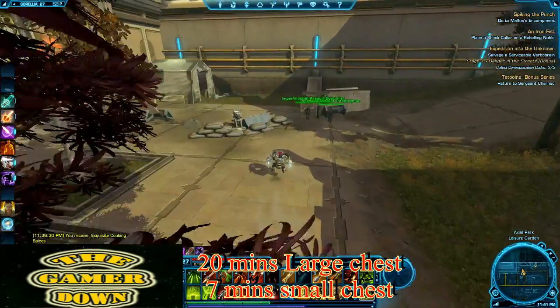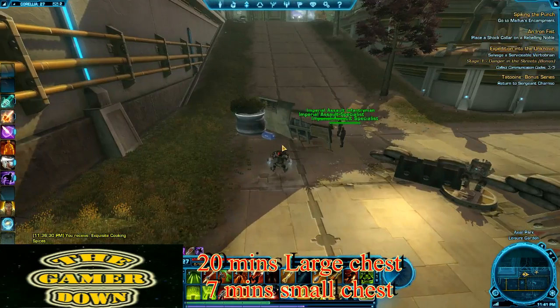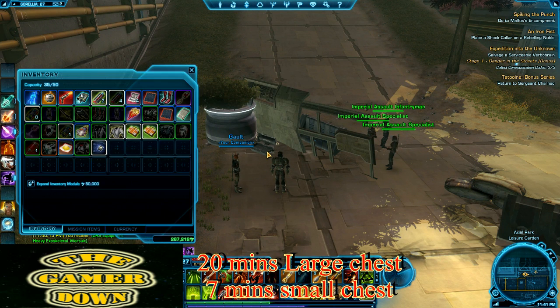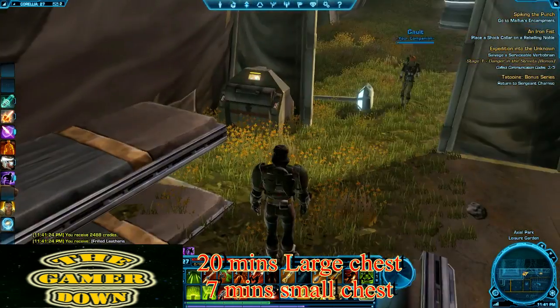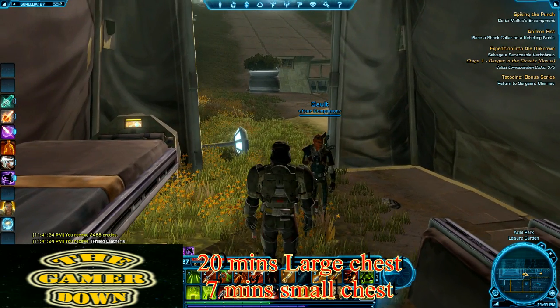Each one of the small chests drops between 2,500 and about 4,000 credits, so you have a lot of credits coming in in a very short period of time. It took me about four or five hours to get about 500k. So you're looking at probably about 10 hours — a couple of days' work — to make about a million. When you're higher level, there are better ways, like running flashpoints and stuff.